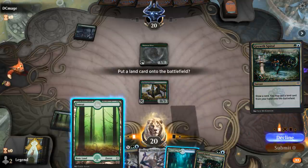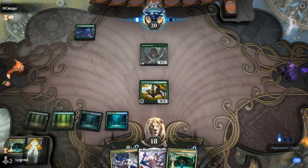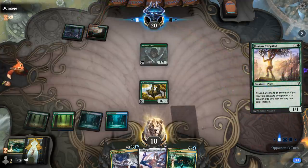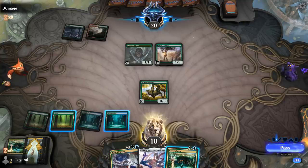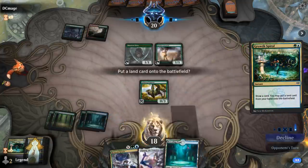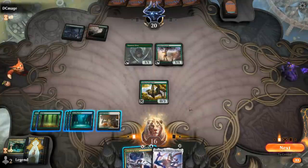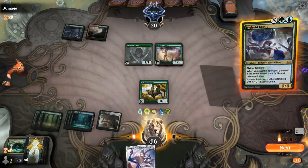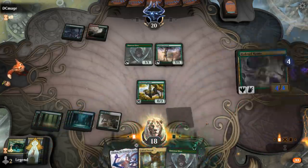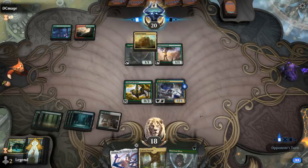Another Boreal Grazer works too. Opponent on the Gruul — they're also ramping nicely with a Carya. Lands — perfect, now we get to play a 4/4 Krasis. Next turn land plus elf and we're inching closer to Ulamog.